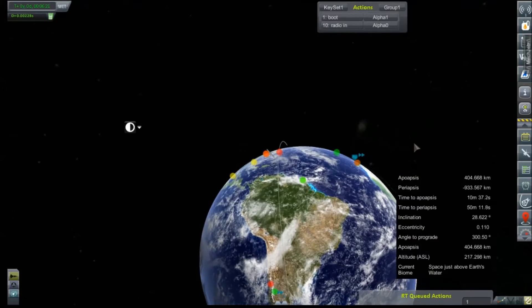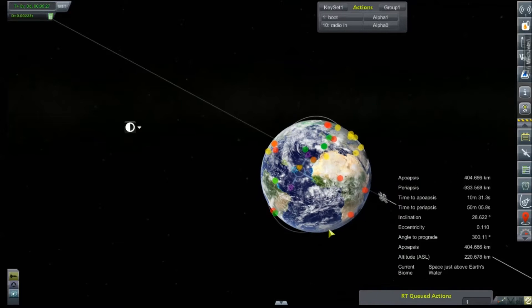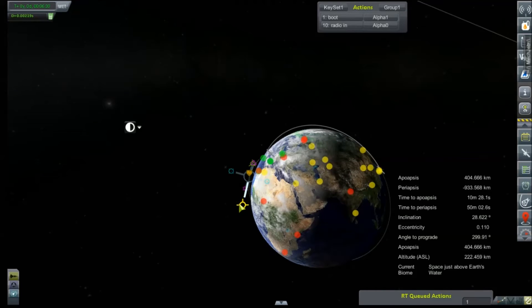Are we going to have connection? I'm thinking we will through these sites here — just in case. We're going to plot a maneuver so we can have Mechjeb execute it for us to get us circularized.